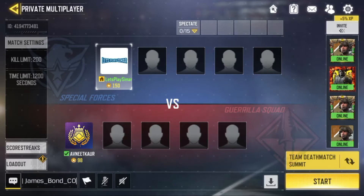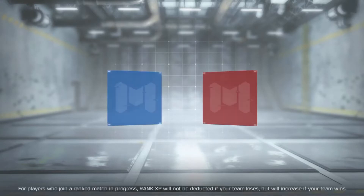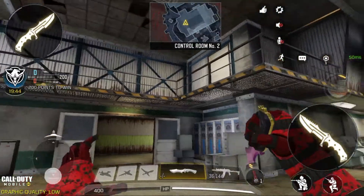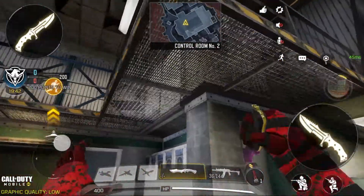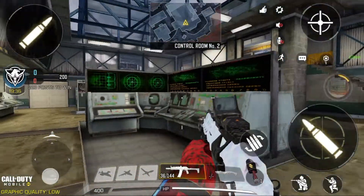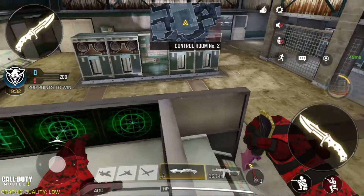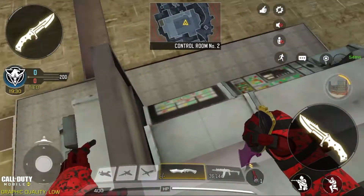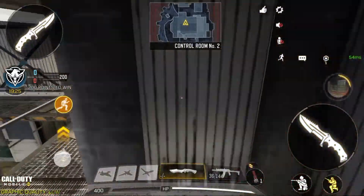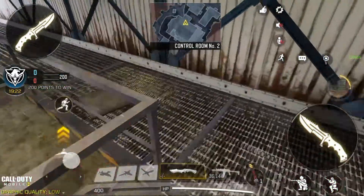I hopped into a private match with my other ID. I'll just show you the spot as soon as the match starts. The first spot is how you get over here to this spot. Let me just show you that — I don't think most of you have seen players doing this. You have to get over here on this thing, run straight, jump and then jump again to reach up here.